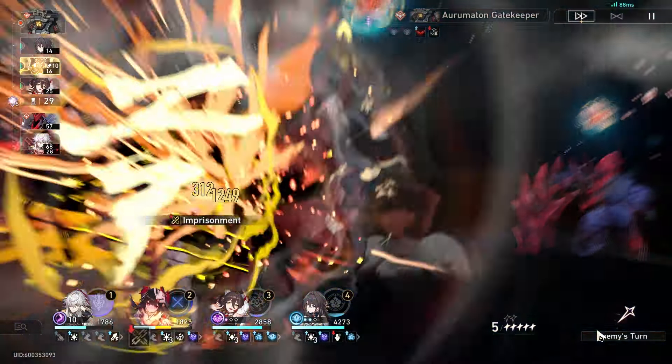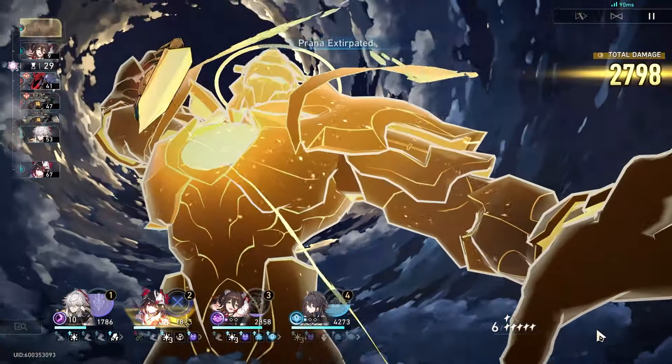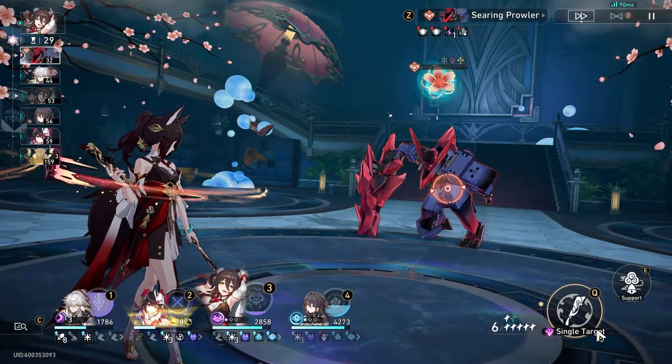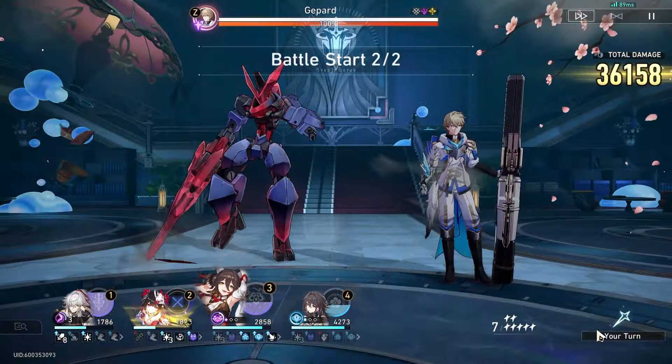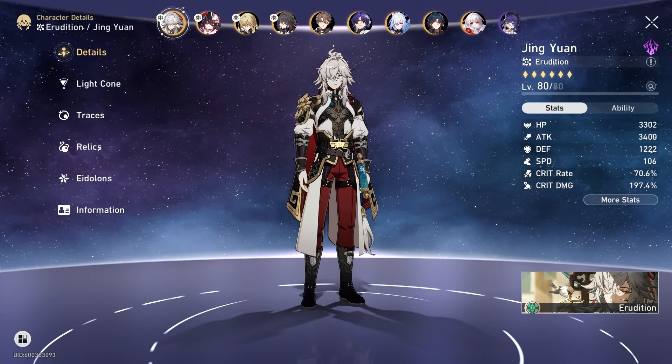In this fight, I have everything lined up for Lightning Lord — everyone's ultimate is active, and there's also the defense down from killing the fish. 400k is not bad, but even with these huge numbers, he still didn't fully do his job because most of the hits went on the left guy instead of an even split. You saw how my Ting Yun had to finish the job.